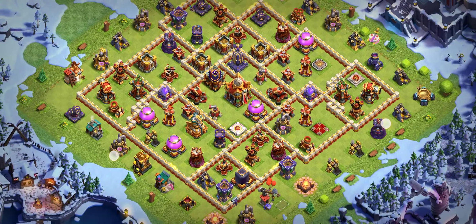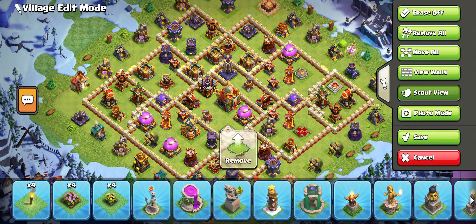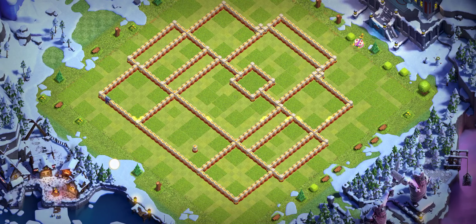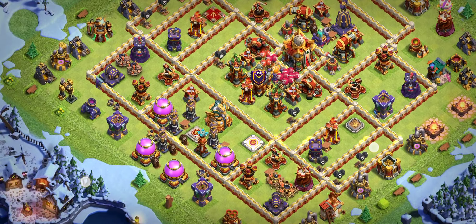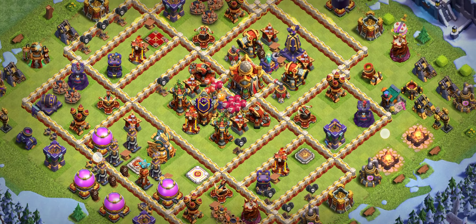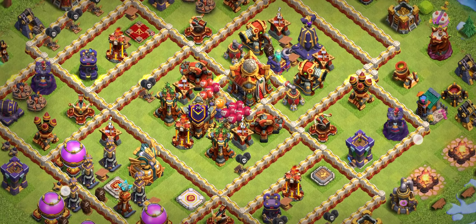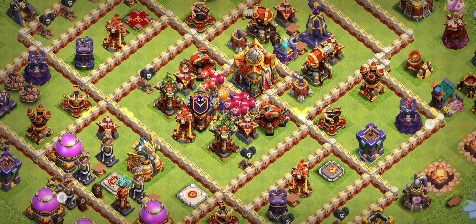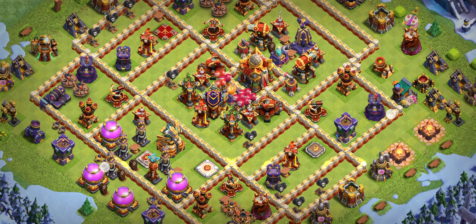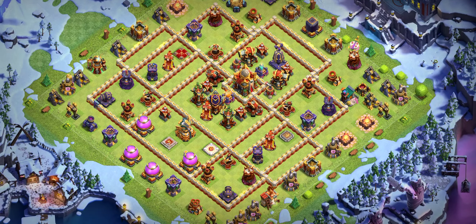Base number two is a really great design — you can see we have two Ricochet Towers and next to them a Multi-Archer Tower. For this base, I recommend three Ice Golems with Archer. Base number three is another great base — look at the base design. You can also try this base in war if you're playing against good clans. This base has two Spell Towers around the Town Hall, red mines, two Scattershots, and the King, Queen, and Royal Champion next to the Multi-Inferno. For this base, I recommend Super Minion with Archer.